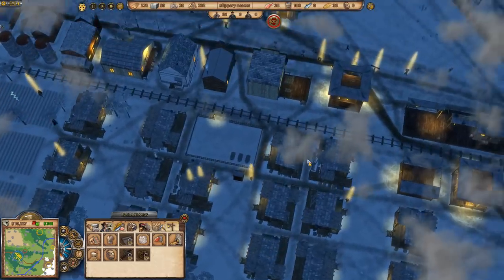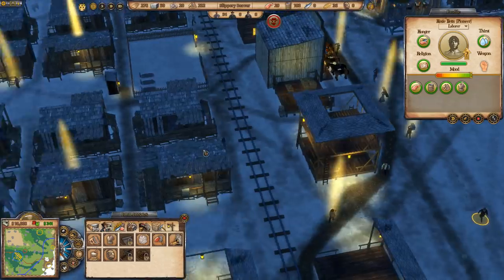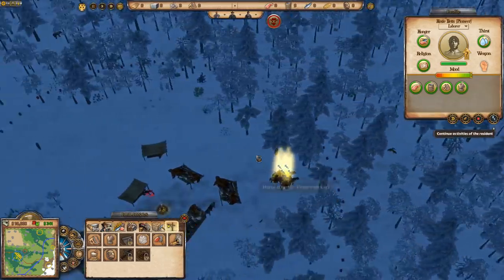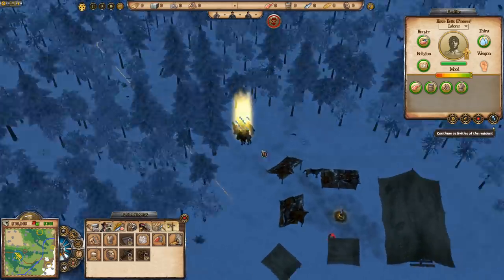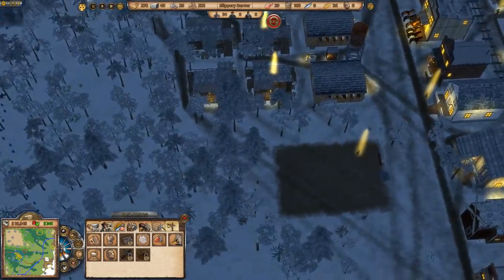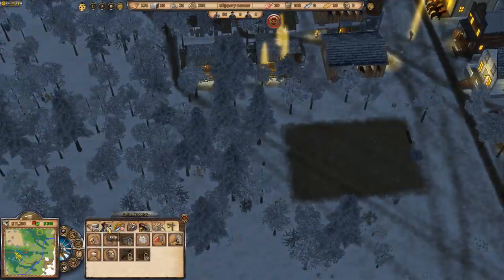Another rifle too — find a laborer with no weapon. Come out here, get yourself a horse and a rifle. Our town is pretty well equipped; I'm kind of impressed.